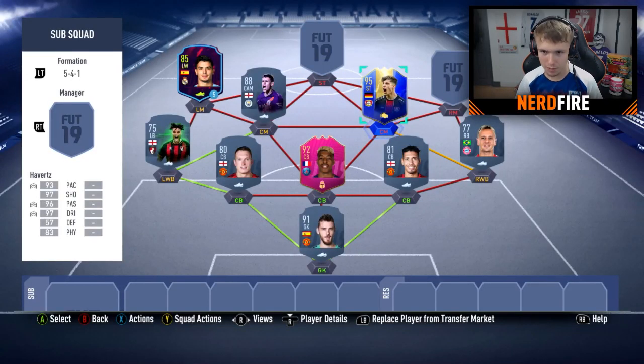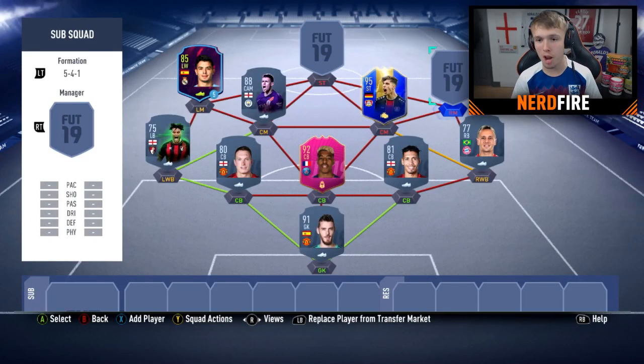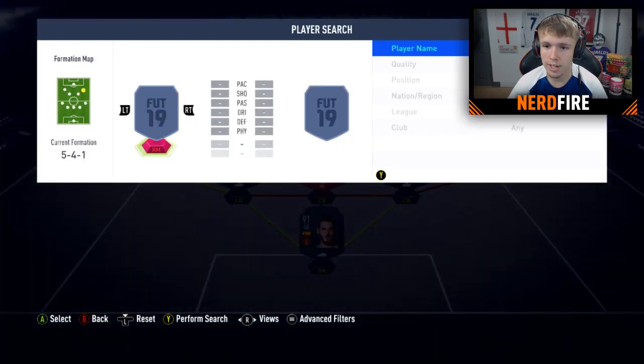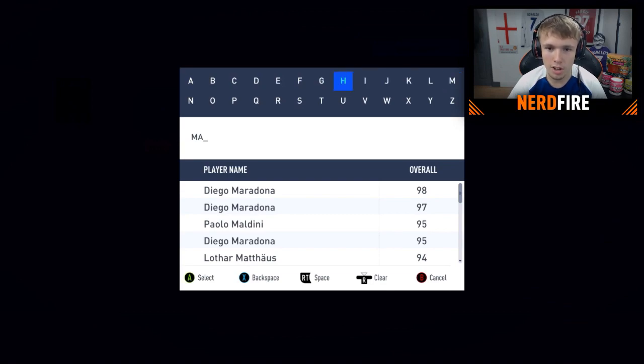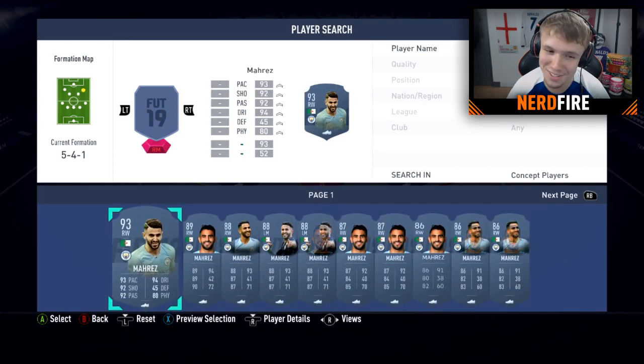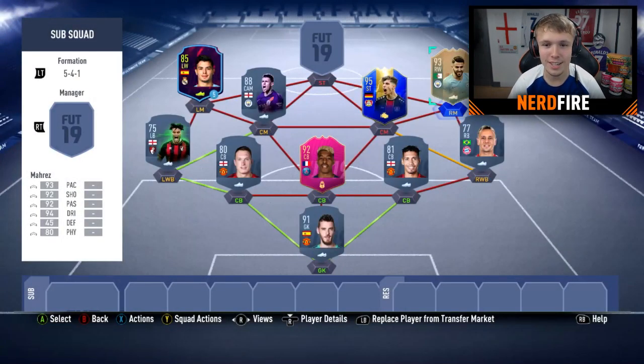Now we're joined with Craig, who is choosing a right midfielder. He goes with Mares — Flashback Mares specifically. That's a beautiful card. Thank you very much for choosing a player.